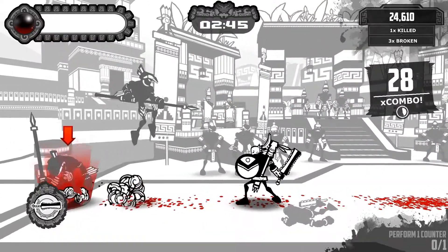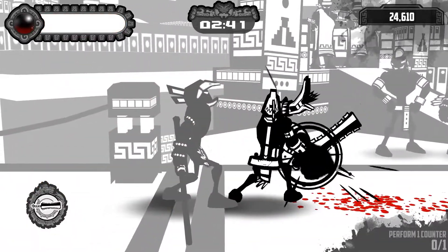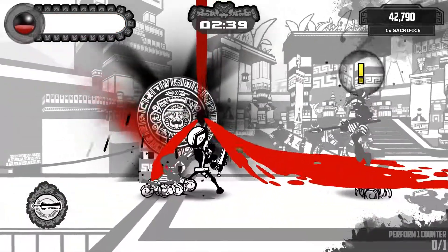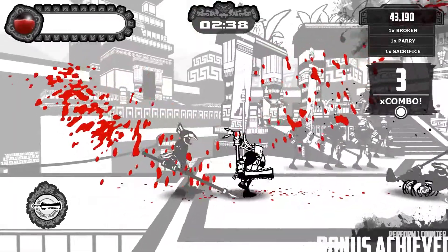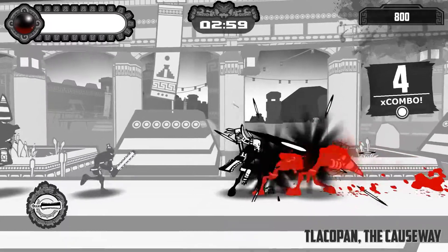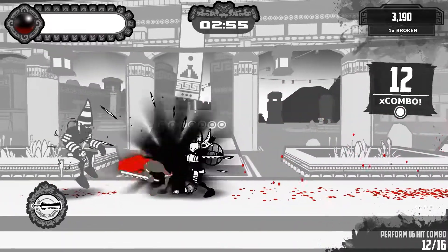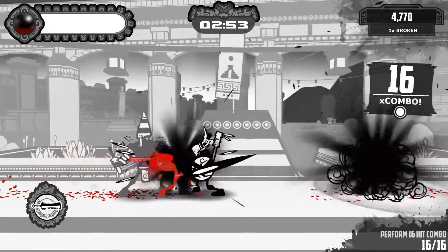When you select an event, the game changes into a 2D arena brawler. What I love about this is the depth of the combat system. Playing on a controller, you have buttons assigned to your weapons and shield, both of which can be used in attacking combinations. There is a button for jump, grab, dash, block and even the absorption of blood.